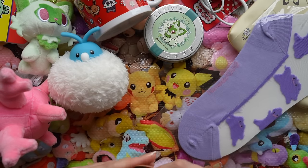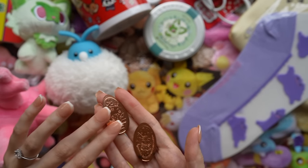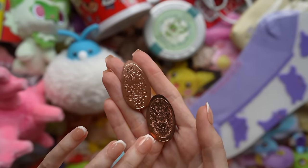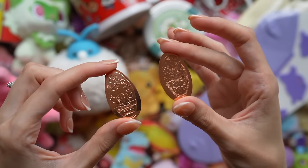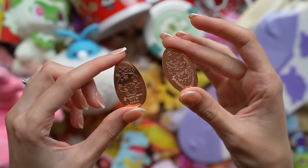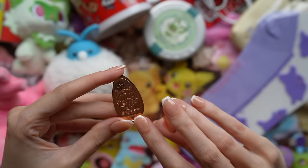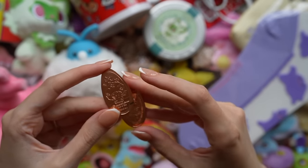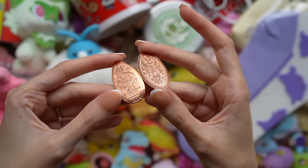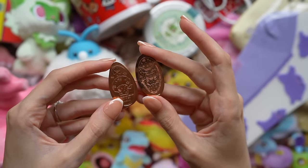The last thing I'm going to show you before I go make a cup of tea is these lovely coins that, as you saw, we got pressed at the Pokemon Center. These are always a fun souvenir to get. I'd love to think of a way to display these — if you guys have any ideas, let me know. This one says Pokemon Center Tokyo DX and this one says Pokemon Center Skytree. Just a really great memory — the designs are really cute and it's fun to collect them.